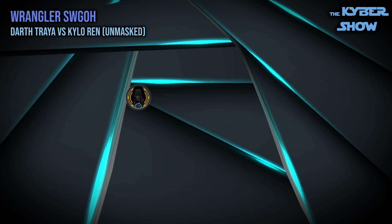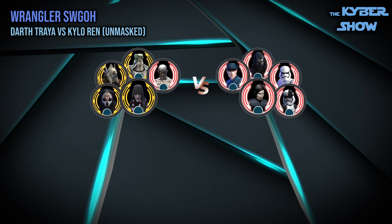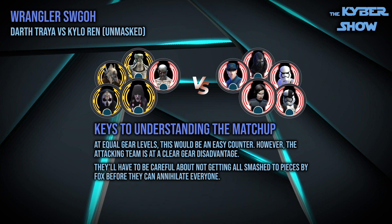Fight number two is Darth Traya, Darth Nihilus, Darth Scion, Watt, and Nest versus Kylo Ren Unmasked, Kylo Ren, First Order Executioner, First Order Stormtrooper, and First Order Officer. This is not actually an easy match. There are not a lot of assists from the First Order team. They do gain a lot of buffs, so their offense is lower, but not a lot of assists to naturally damage them. The key really is going to be to kill Kylo Ren, as his AoE will probably be doing a lot of damage to this majority G12 team — the only G13 on the team is Darth Scion. The Kylo Ren Unmasked team also gains a lot of turn meter, so you have to be careful of that when choosing who to isolate and target.